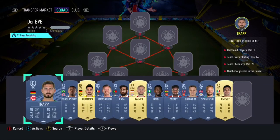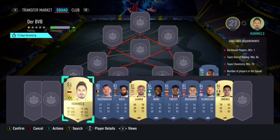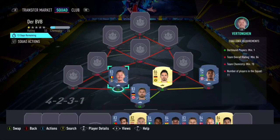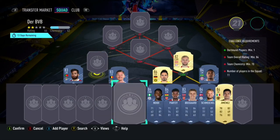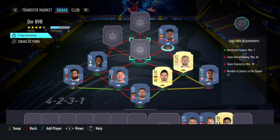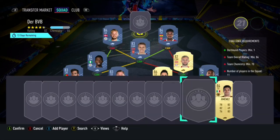We start this team with Kevin Trapp in goal, Douglas Costa being a right back, with Hummels and Vertonghen being our 2 centre backs. In the left back position we have Rafa, with Lyman and Wilfred Ndidi being our 2 CDMs. Our 3 CAMs are Partey, Martin Odegaard, and Schmeichel, with Raul Jimenez being a striker to end this team.